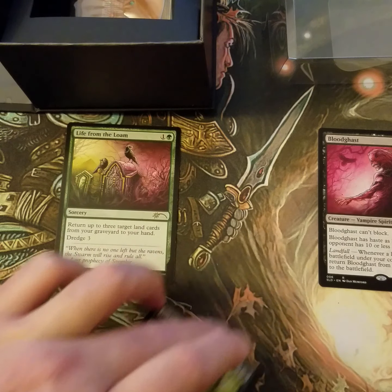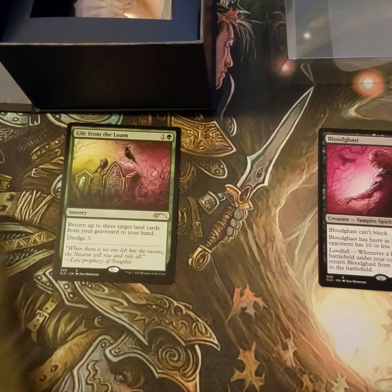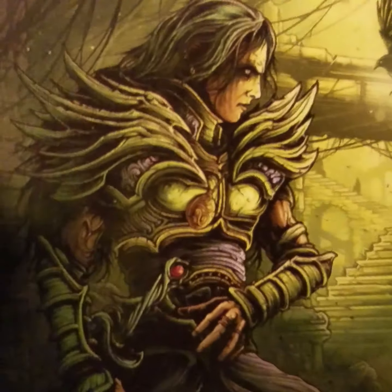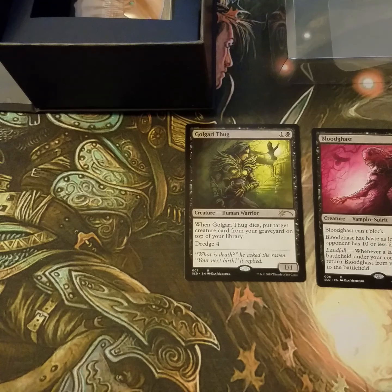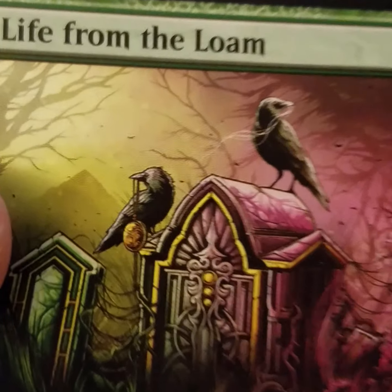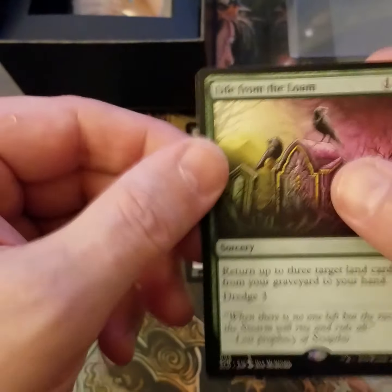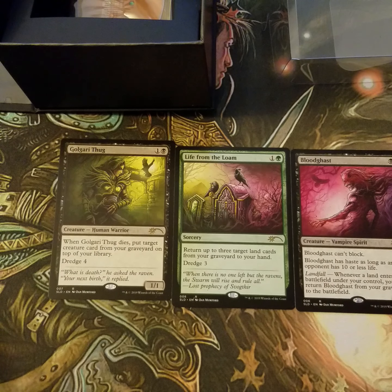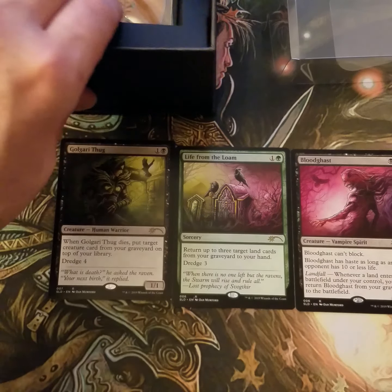I'm wondering — that hair on the crow looks like it's from the first Blood Gast. Let's see if he has a pocket watch. Yeah, look — there's the pocket watch! So the crow took the pocket watch from Blood Gast, took some hair from him, and that's where they come into Life from the Loam. Wait — there's a green side — wait a minute, are we figuring something out? Oh look at that — they come together! Awesome, little hidden Easter eggs. I'm going to have to go back to the Wonderland ones and see if they fit together too.